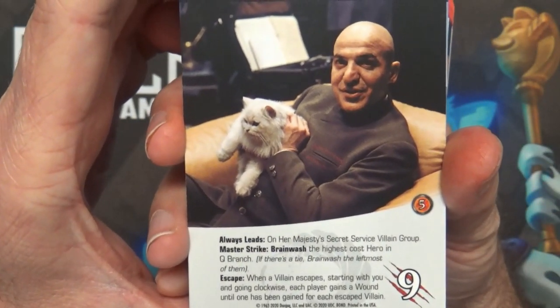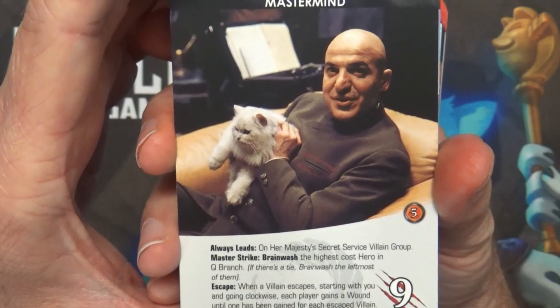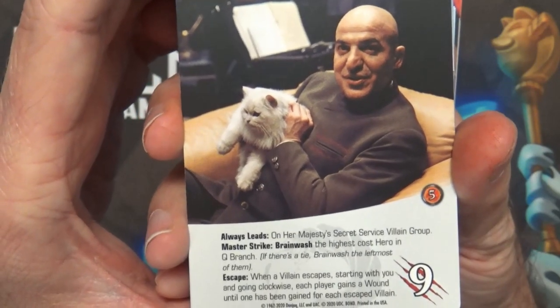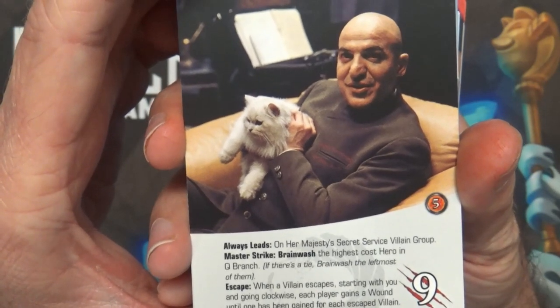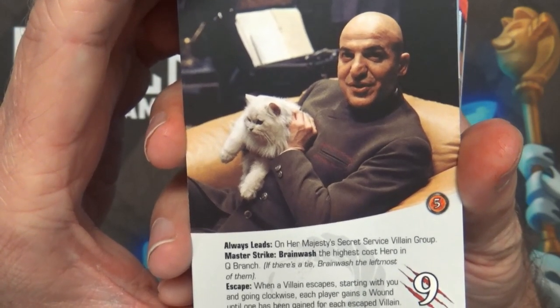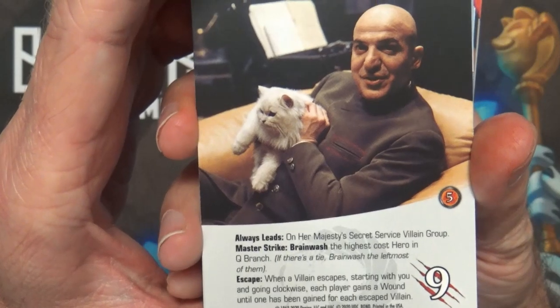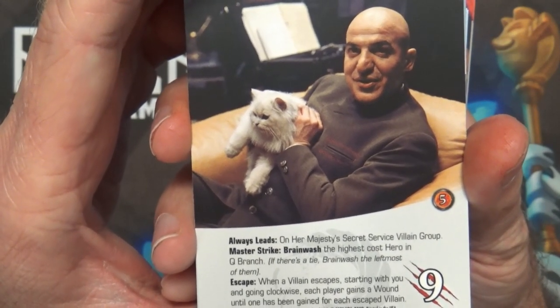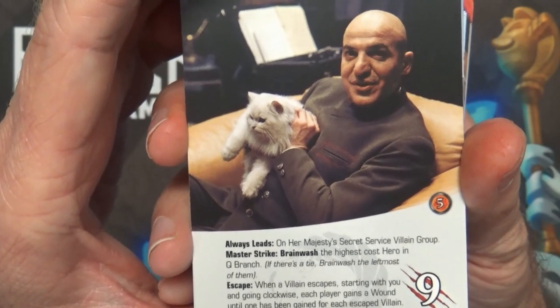Blofeld's Mastermind Strike: Brainwash the highest cost hero in Q Branch; if there's a tie, brainwash the leftmost of them. Escape: when a villain escapes, starting with you and going clockwise, each player gains a wound until one has been gained for each escaped villain. Then we have the Piz Gloria Base - Fight: acquire five gadgets; put this next to the mastermind; it can't be fought or defeated while the base is next to it. Players may spend any amount of strike to damage the base each turn; once it has taken 15 damage, KO it.